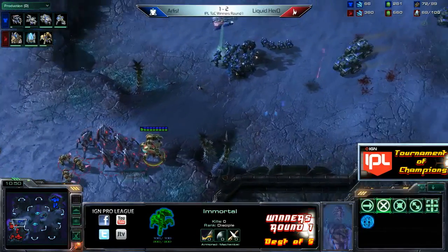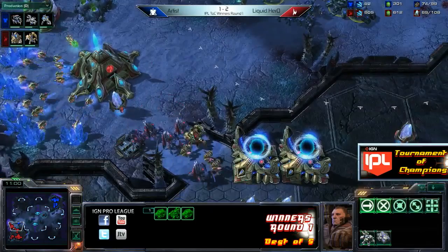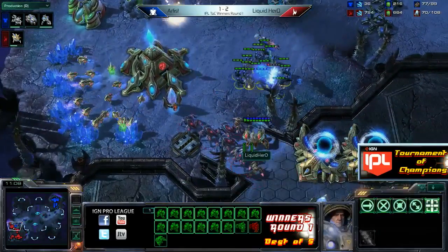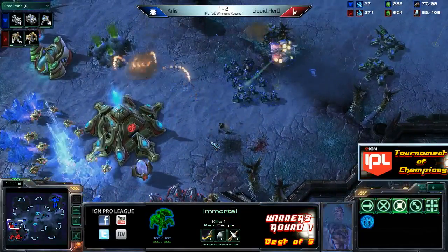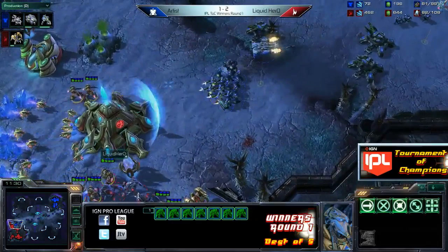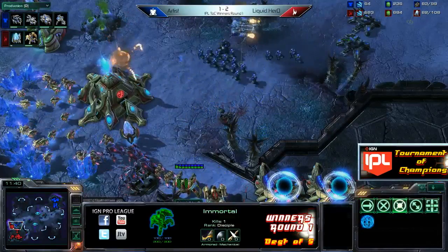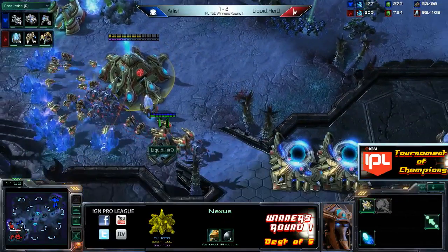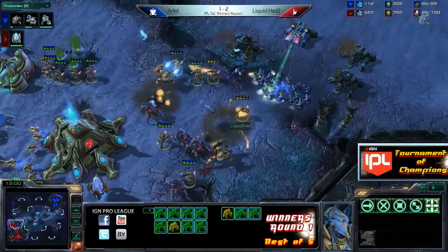Throwing down Force Fields, running through the front couple of units and spreading those Stalkers out pretty well. The Immortal was not focused down right away, but Artist finally breaks through. It's just Zealots, Stalkers, and one Immortal remaining. He's slowly creeping the Siege Tank position forward. He has that Medivac to give him vision on the high ground, which is absolutely crucial. Suddenly Hero's base is in a little bit of trouble - he may even have to give up this Nexus. He's got a second Immortal now. Is that going to be enough? Artist is bringing up some Banshees.